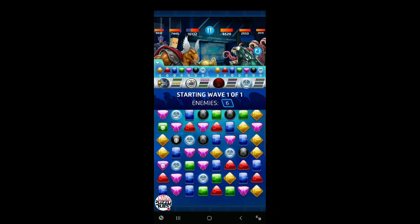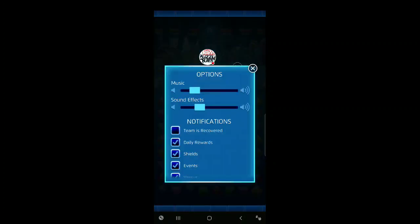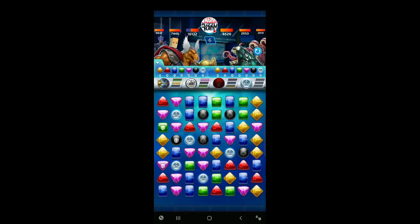Beta Ray Bill's got some pretty good abilities. His blue ability creates protectiles. Protectiles on the board do their thing, but if they are matched away by our team or the other team, we earn one blue and one green AP for that — that's excellent. He's also got a multi-hit combo in his green ability. It costs 12, but if we plan it out right, it's going to do a pretty good job in this multi-wave battle.